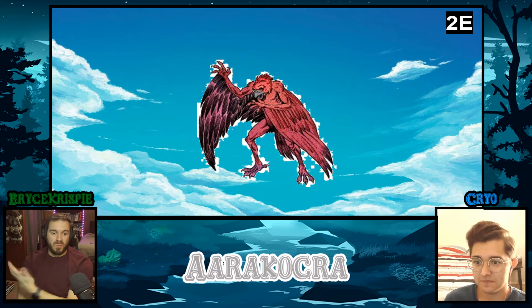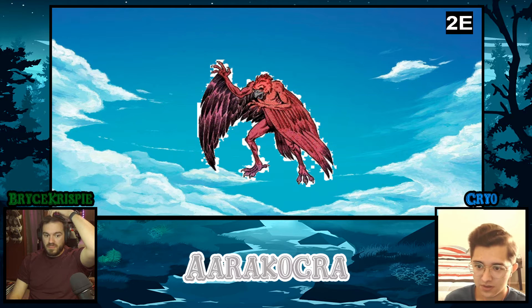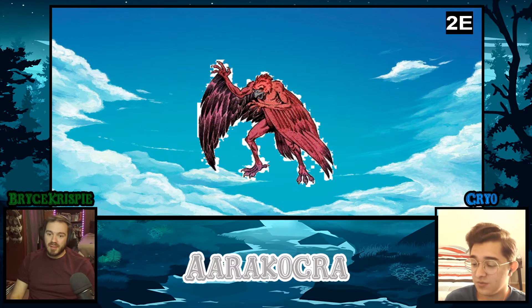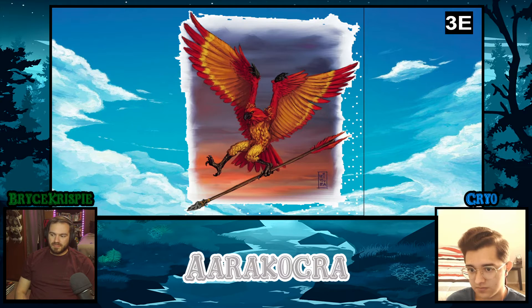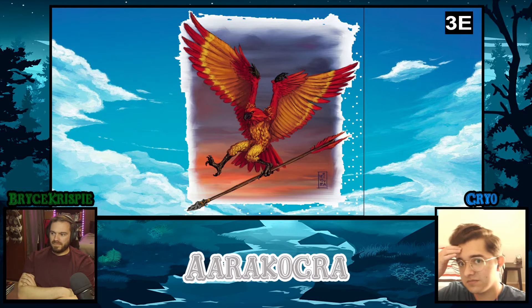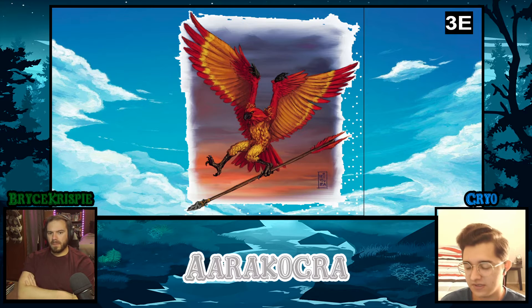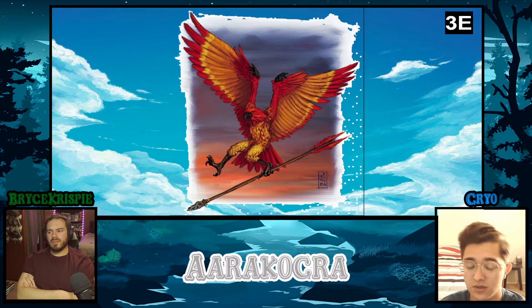Straight-up D&D lore is that they resemble parrots. For a long time people were doing homebrew Aarakocra owls before the Owlin were a thing. We've been playing this game long enough that when I introduced Rice and Torchic to D&D, Owlins didn't exist yet. I have an NPC Aarakocra that I introduced very early on. They all are birds with the same stats, but visually most of the time you see eagles and parrots.